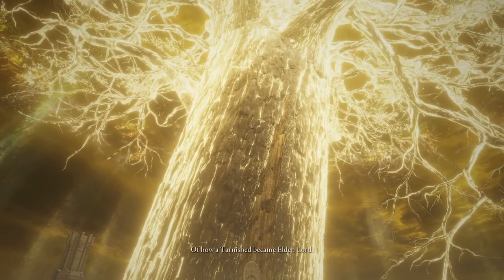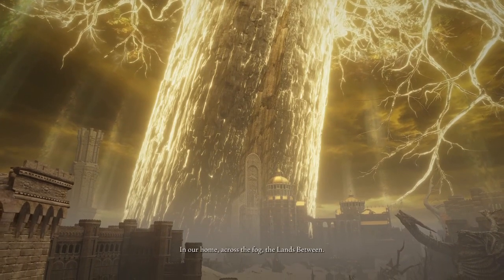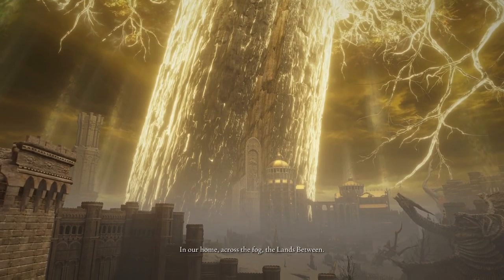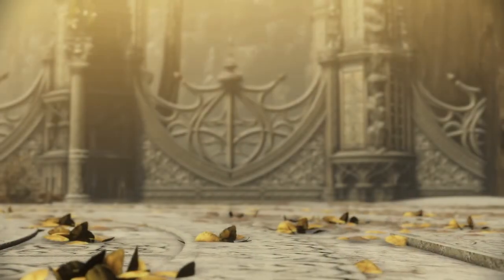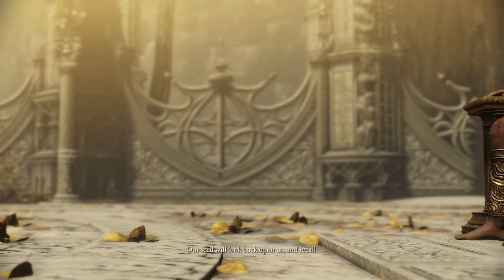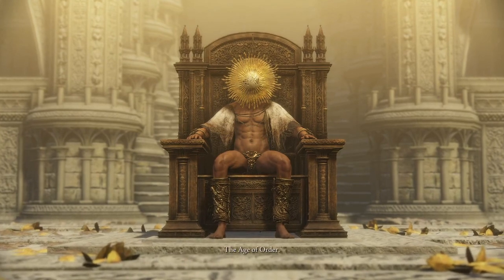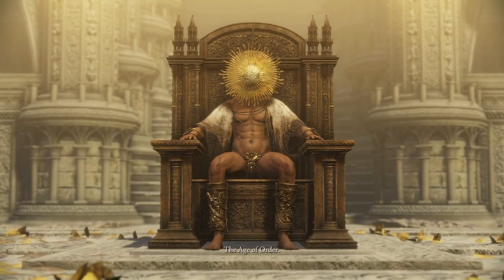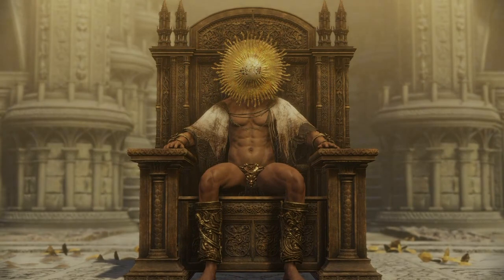The Fallen Leaves tell a story of how a Tarnished became Eldenlord in our home, across the fog, the Lands Between. Our seed will look back upon us and recall the Age of Order. The Fallen Leaves tell a story of Eldenlord.